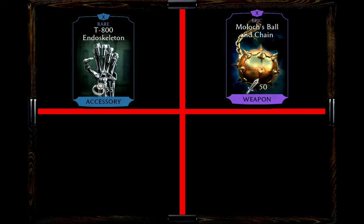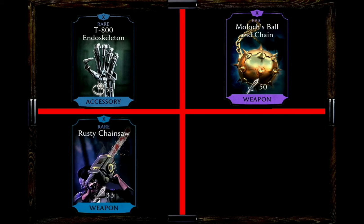Choice number 3 goes to the Rusty Chainsaw for the chance of a block breaker on basic attacks and also reducing power costs of special 2 by 50%. The power cost reduction would not be necessary if you use the T-800 Endoskeleton, but in case you are choosing something like the Bloody Voodoo Doll, this one would be your better choice.